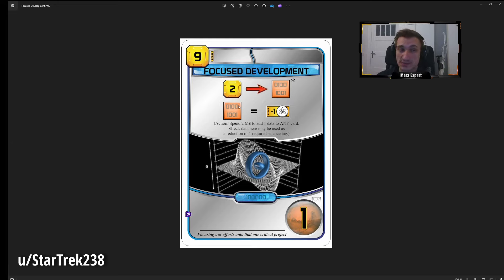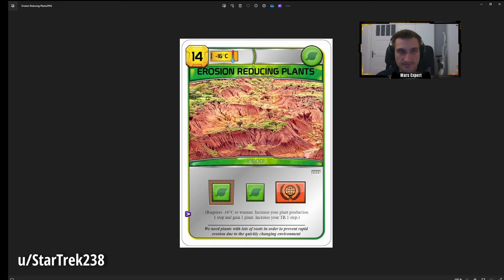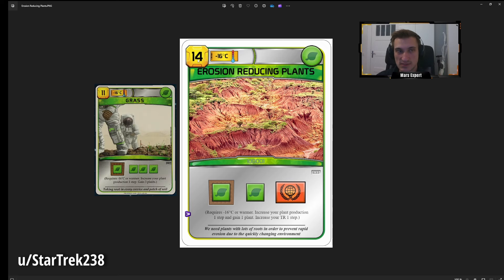To get all three science tags for AI Central takes about six gens with this, or five since you can use it immediately when played. The next card is Erosion Reducing Plants — same global requirement as Grass, costs 3 MC more, has a plant tag, and trades two plants for one TR bump. On paper one TR bump is better than two plants, but if those two plants would let you convert to a greenery and save them from an asteroid then Grass is better.